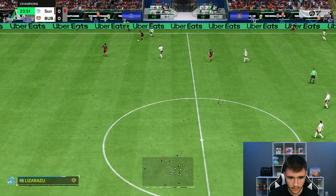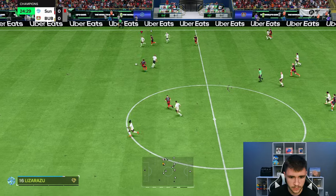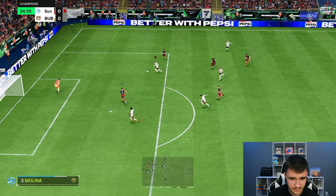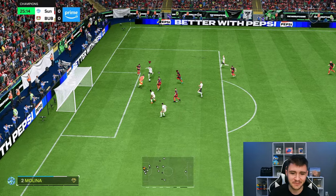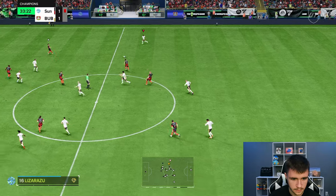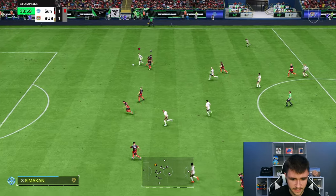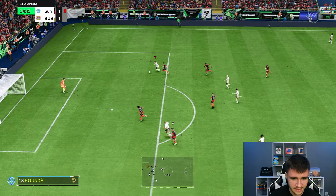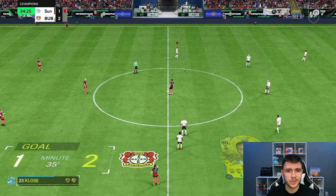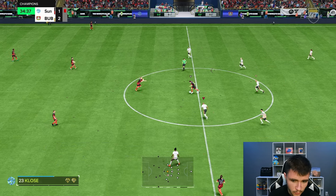Verdi putting on the pressure — good interception. Going for a 1-2, nice passing. Verdi does have 5-star weak foot. He moved his goalkeeper — lucky little rebound. Going for a little switch. Good initial touch, great acceleration as well. Near post, he's not going to miss. So far, he isn't the most clinical player I've ever used, but if you can get him into really good areas, he is going to convert the majority of his chances.